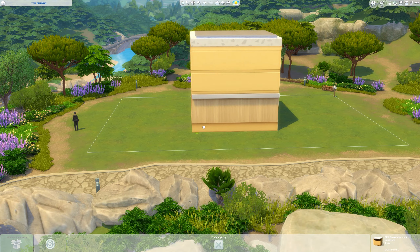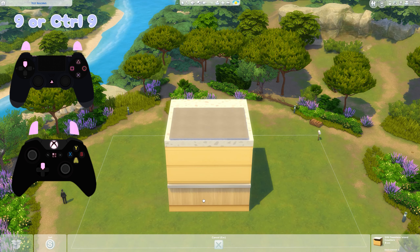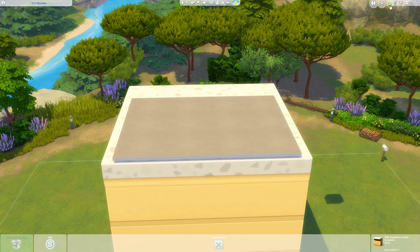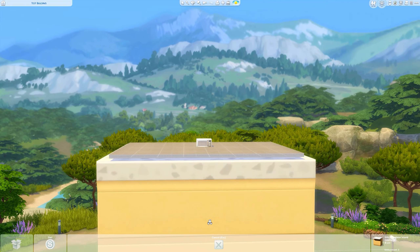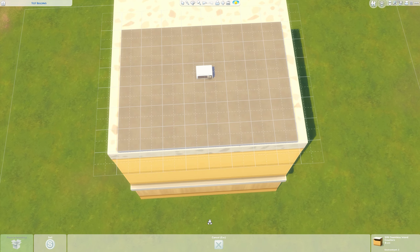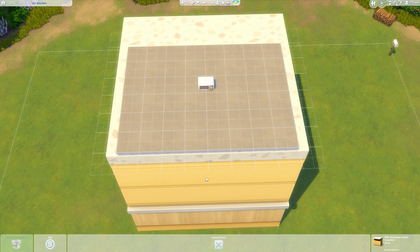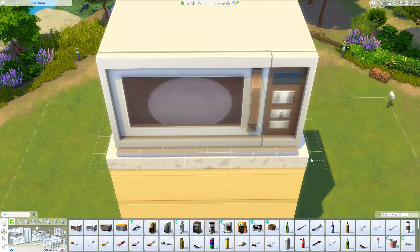To move the microwave around you want to grab the counter — it will size back down small, which is annoying but that's just how it works; release it and it goes back big. Raise the counter up until the microwave sits on top. It's best to have the grid on and have the microwave just sticking through, not the counter. Find the center of your grid so it doesn't pop up, then release.